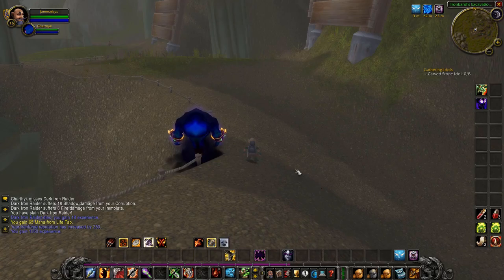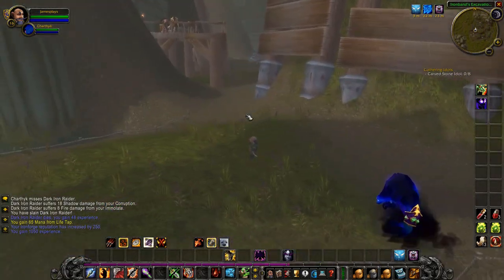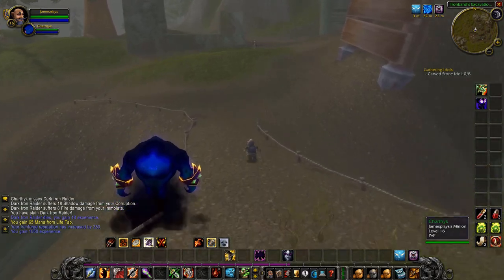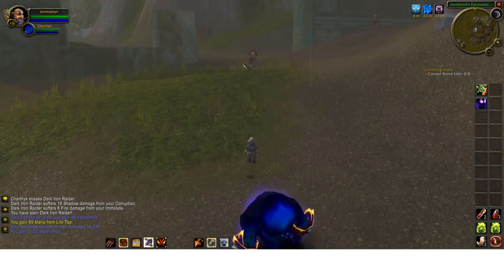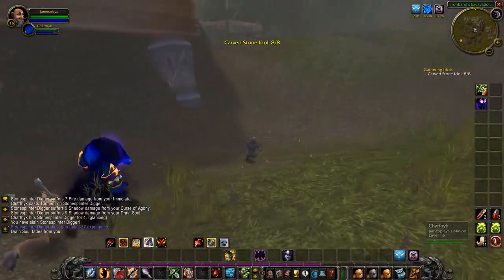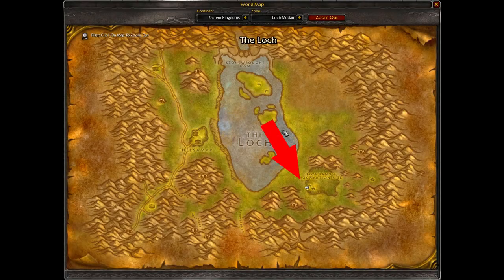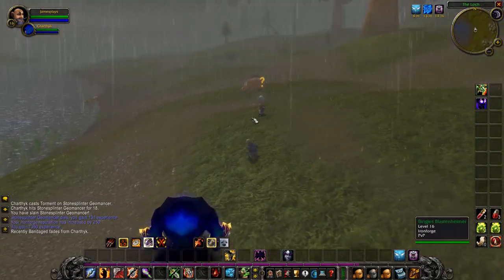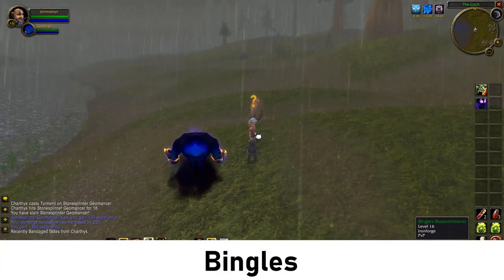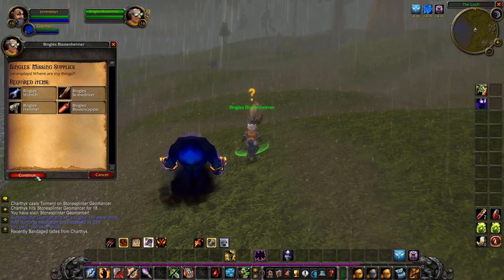We're now inside the excavation site, which is also overrun by trolls. We have to kill them and collect 8 carved stone idols for the quest Gathering Idols. I've already got my 8 idols and I can walk back to the camp and hand it in. Here we are back at the site — talk to Magmar and hand in the quest. And of course I had to walk back to my friend Bingles here in the east and hand in the quest Bingles Missing Supplies — before we couldn't because he was dead.